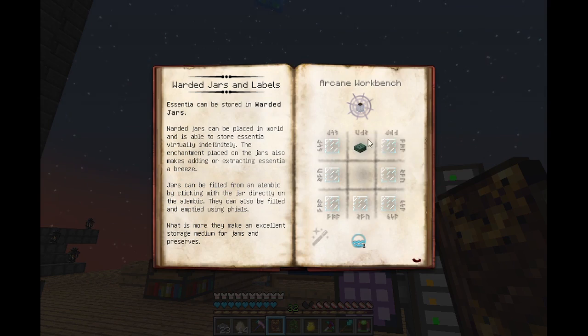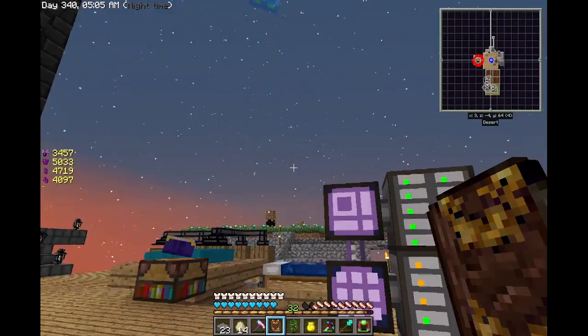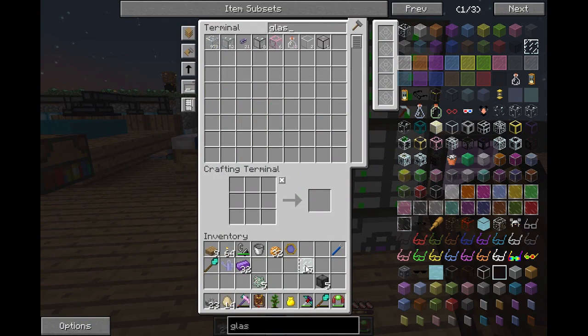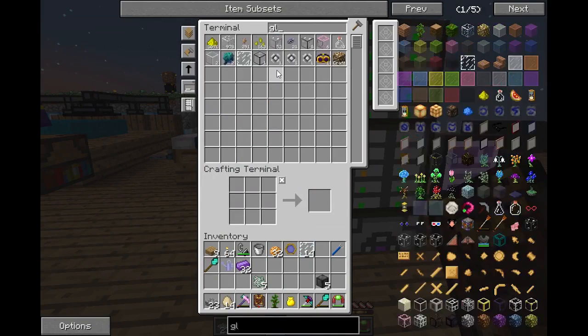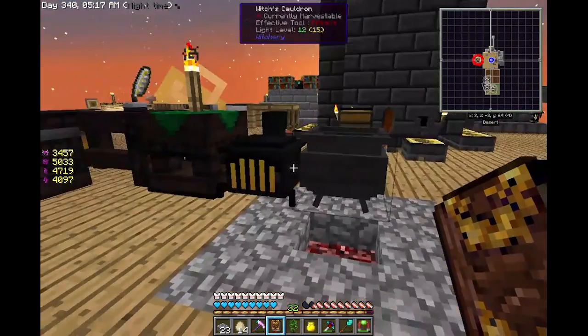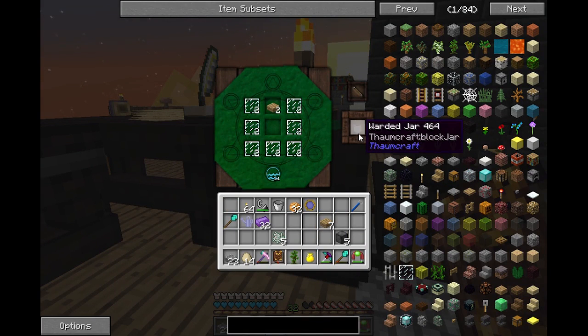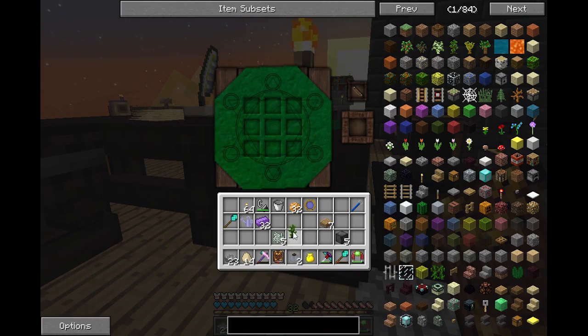Just glass panes and a wood slab - that's easy enough. That'll give me two jars and I've got some wood slabs here. This will be at least enough to get started.